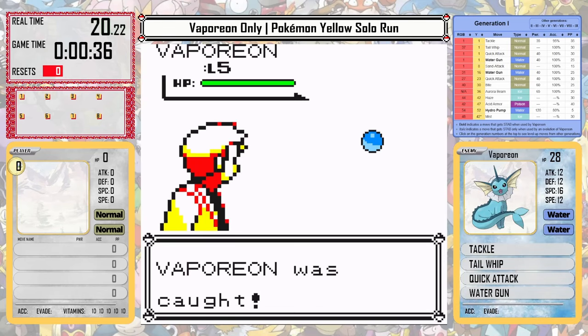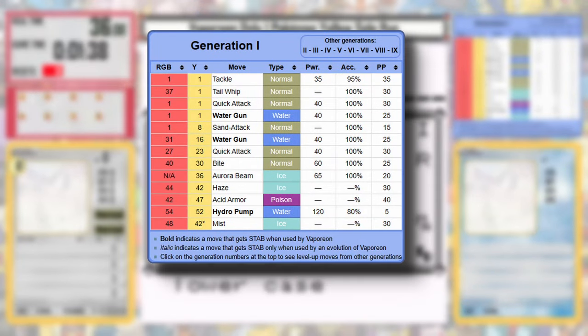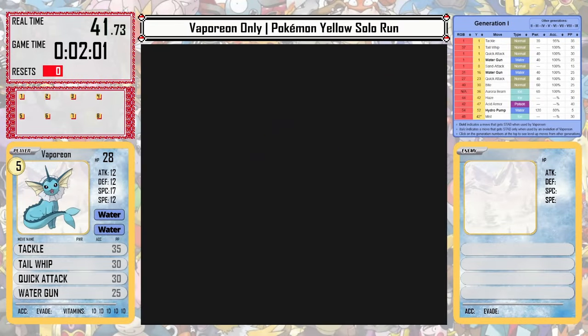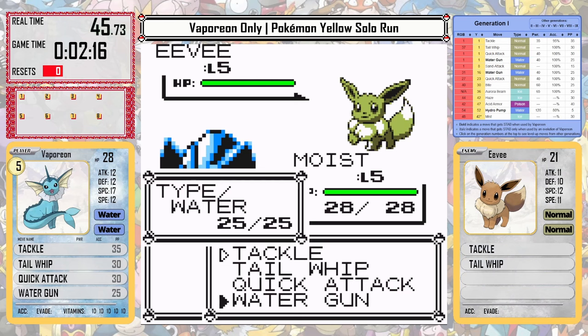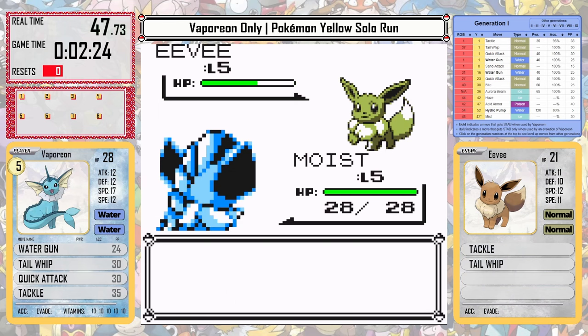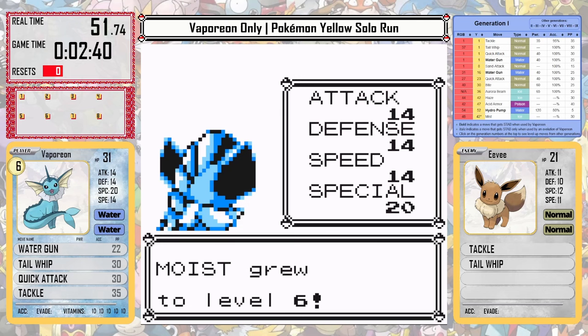It gets a huge advantage from its initial learnset because it has Water Gun right off the bat. This is obviously perfect for Brock later, but it also does great damage against other Pokémon like Eevee in the lab battle. While Water Gun doesn't have any secondary effects, it has great PP and decent base power for the early game, especially with the same-type attack bonus.